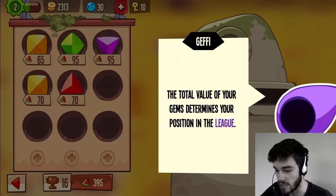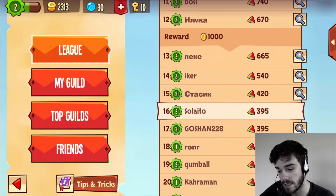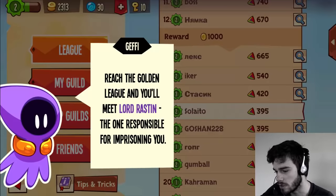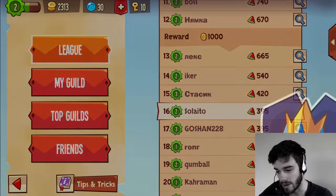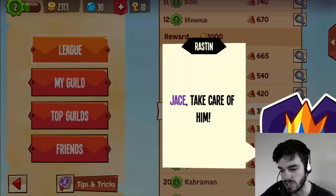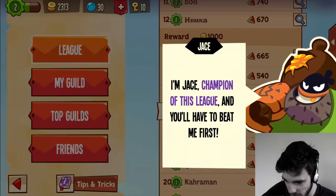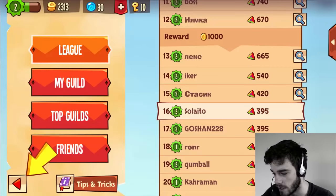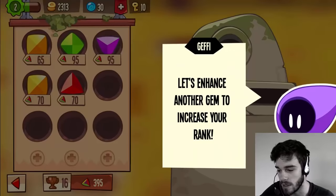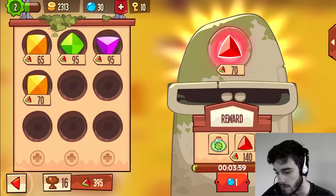Jeffy says 'Congratulations on your first enhanced gem. The total value of your gems determines your position in the league.' Currently we're ranked 16 — not very good. He explains we need to get to the top to win valuable prizes and proceed to the next league, and reaching the Golden League means meeting Lord Raston, the one responsible for imprisoning us. We're going to put in another red gem to receive the trap removal potion — that's a very smart thing to do.